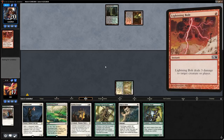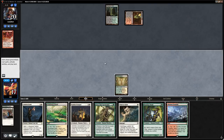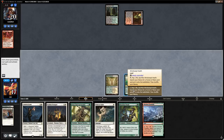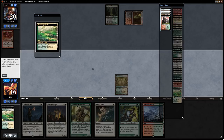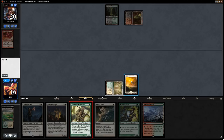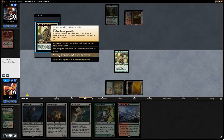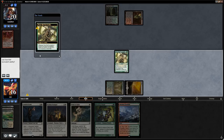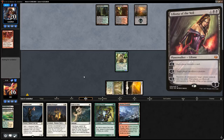There's a Lightning Bolt — we lose Envoy. Do we play Druid or Survivalist in the face of more removal? We fetch a basic Plains and play Survivalist. Now with the third land we can play a three-drop next turn. Opponent didn't have Fatal Push. We brace for Liliana of the Veil.